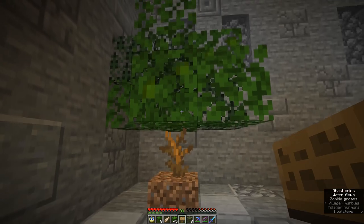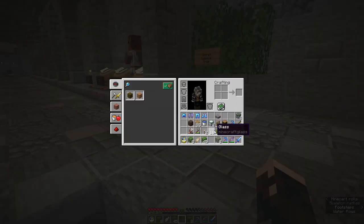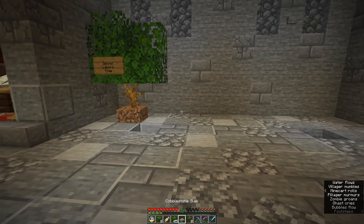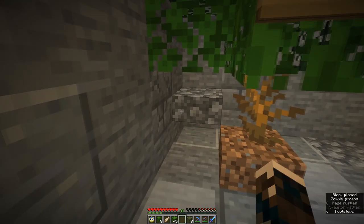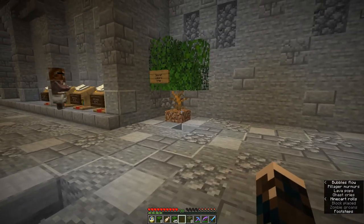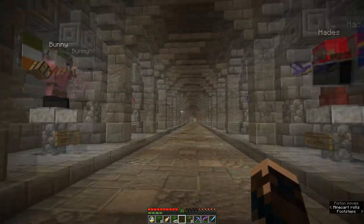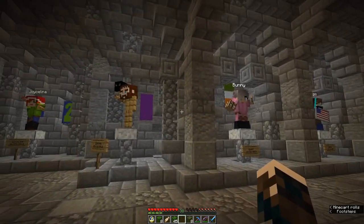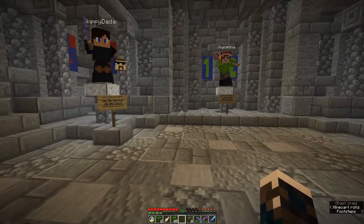So we'll just leave a sign. There we are. We need to put that piece of cobble somewhere — just pop it there so you can easily put that back. Okay, silliness aside, I'm leaving this beautiful place. I'm out of here, I'm going back to my base — I feel a time-lapse coming on.